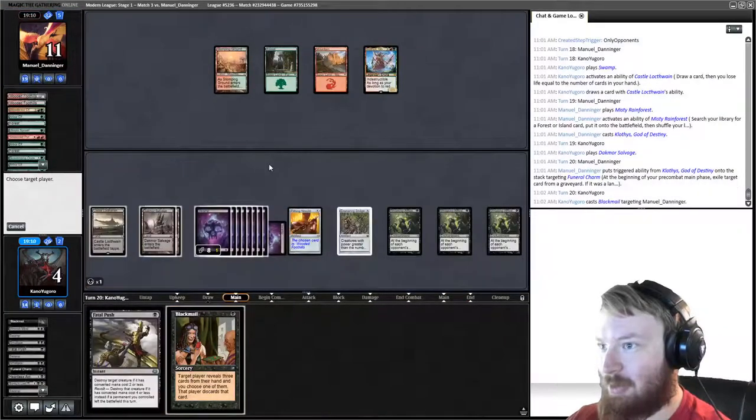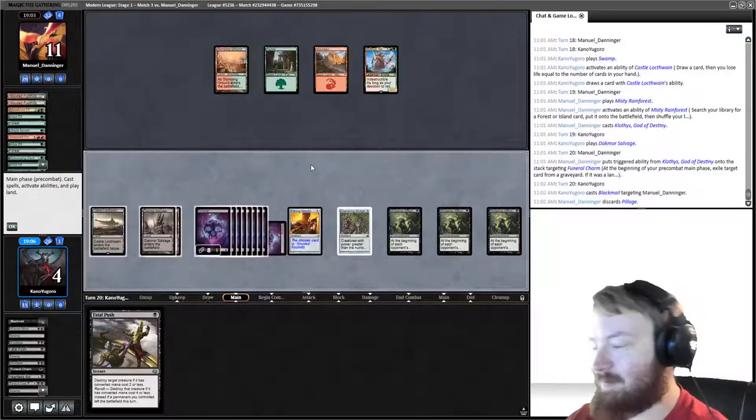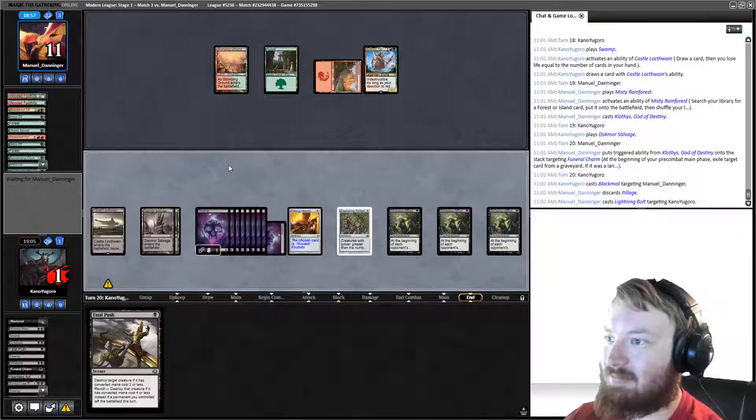We Blackmail our opponent — Chandra Pyromancer, Pillage — take Pillage and pass the turn. We lose. Oh man, so close.